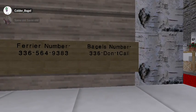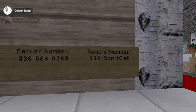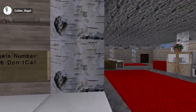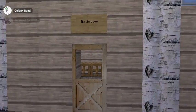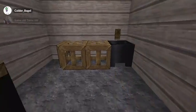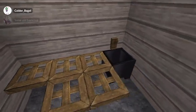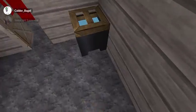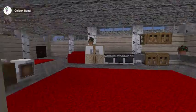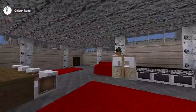And then the vet's number, the farrier's number, and then my number, which actually works — except I wouldn't call it — but it's 336, don't call. And 336 is just the area code that I came up with. And then we have the bathroom, which has this little expanding table which I would use to like clean tack off at the sink. And then a little toilet. And that's it for the barn center.